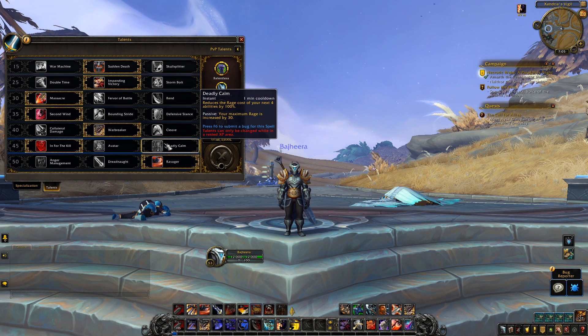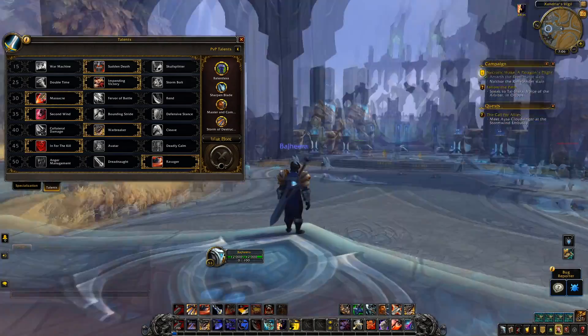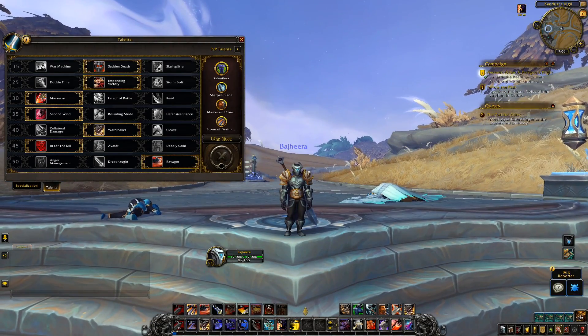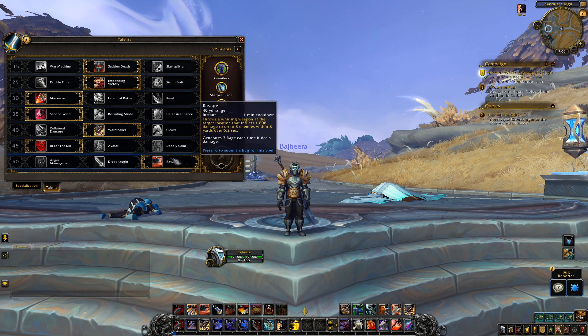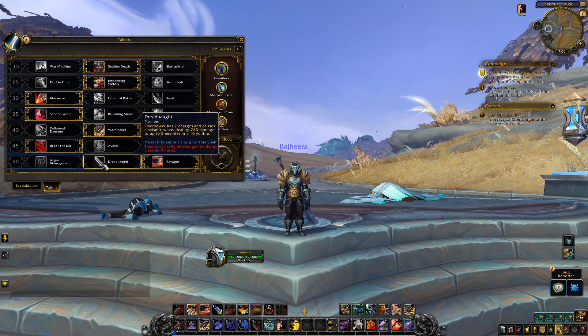In for the Kill is the same. Avatar is the same. Deadly Calm is different though — it reduces the rage cost of your next four offensive abilities, not defensive abilities, so it does not affect ignore pain at this point, but it probably should. Your maximum rage is also increased by 30. I was leveling with this and it's kind of an interesting talent choice, and could be interesting as a defensive option if you're trying to make the most use of ignore pain.